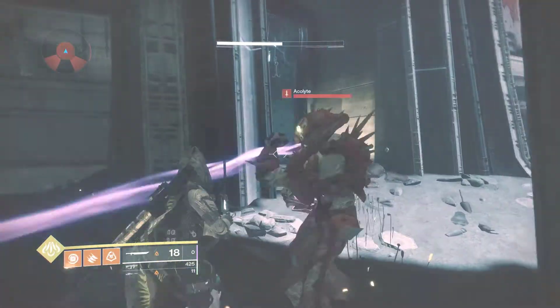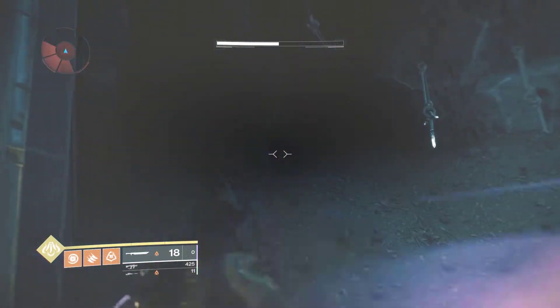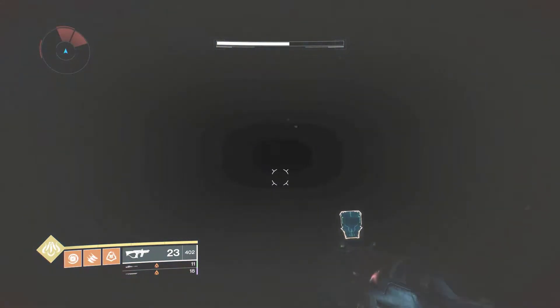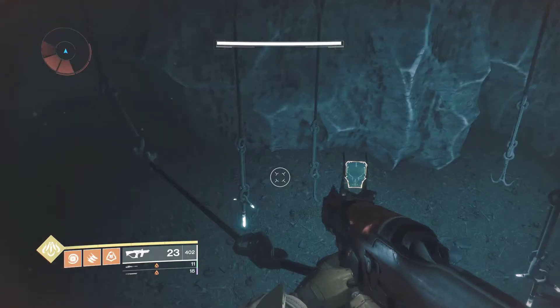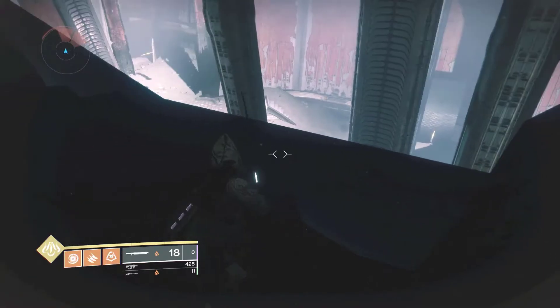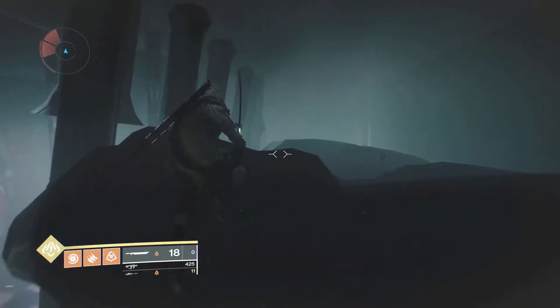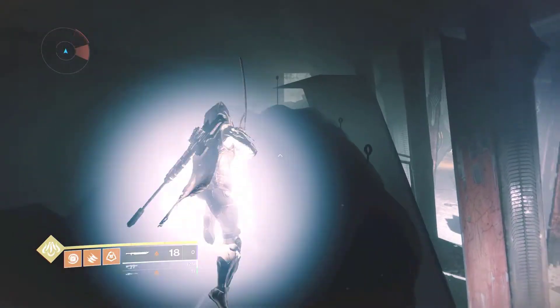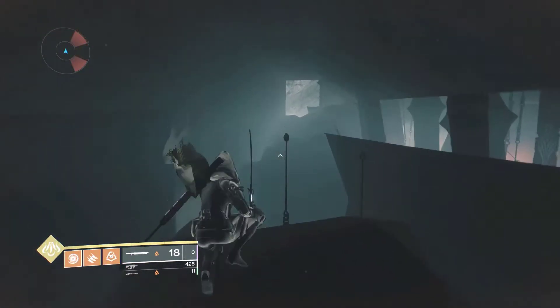You want to choose the third door on the left — one, two, three — the third door on the left. It's a very simple glitch: just jump on top of this door and jump outside of the map, guardians. That is literally it — jump up and you are outside of the Chamber of Night. You have completed the glitch!